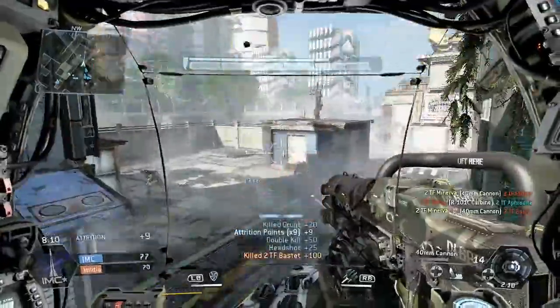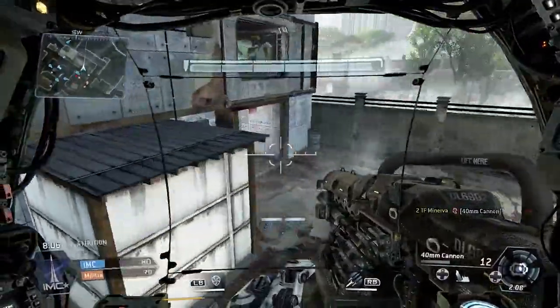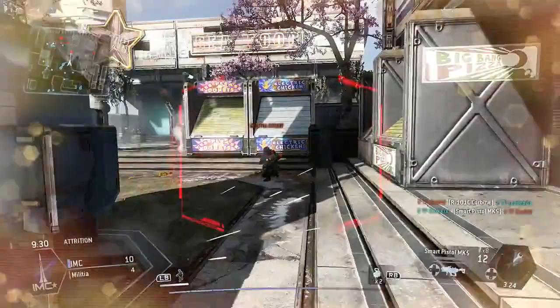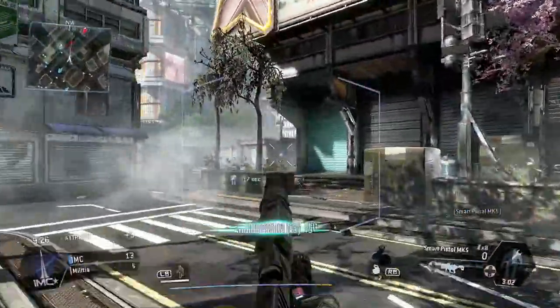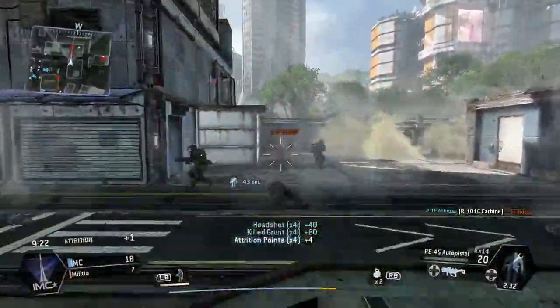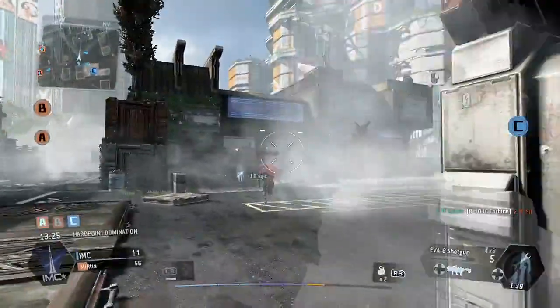Given that this is a close quarters map, you're going to want to think really carefully about your weapon loadouts. This map is perfect for the R97 Compact SMG, the EVA-8 shotgun or even the SmartPistol MK5, as they are really great for close range encounters. The blind corners on this map often result in surprise encounters and therefore a weapon with a high fire rate like an SMG or higher close range damage such as the shotgun are perfect.